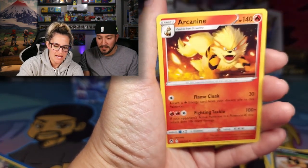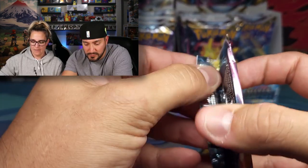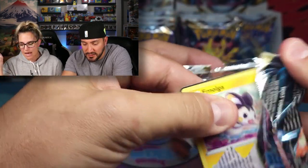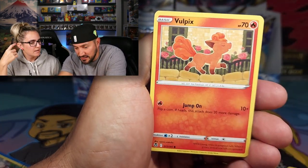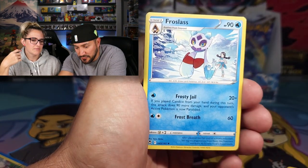We've got a Reverse Rotom and another Arcanine — he looks mischievous, like he wants to burn down the town. He looks kind of like one of our dogs when they get excited. He doesn't look excited, he looks mad. So we got our Araquanid and a Frostlass.